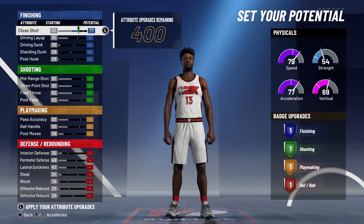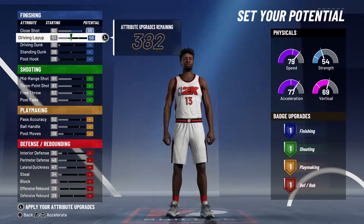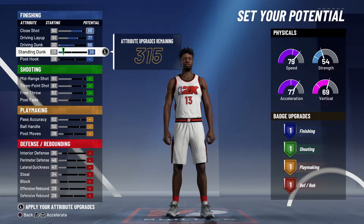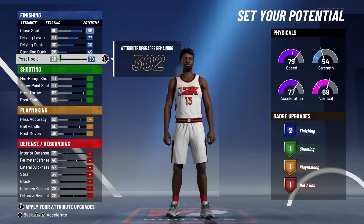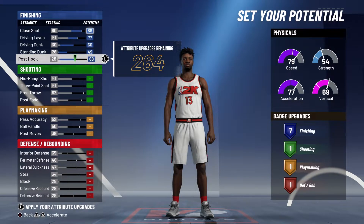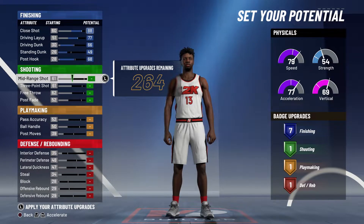For the attributes, you're going to max out your close shot, bring it to 88. Bring your driving layup up to 77, bring your driving dunk up to 66, bring your standing dunk up to 49, and bring your post hook up to 68. That's going to give you seven finishing badges.